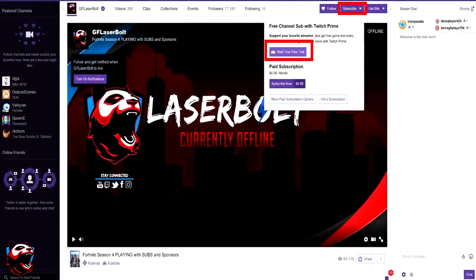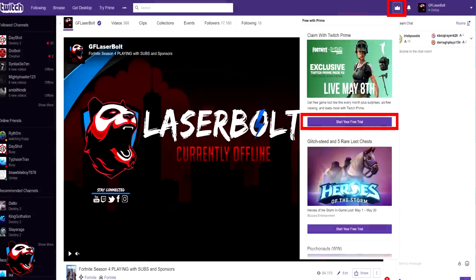You can definitely click on the link right there and subscribe to my channel. Once you guys already subscribe, you are then going to go to Twitch's main landing page, and you're going to see a little crown that shows up on the top. Click on this little crown, and it's going to give you a drop-down menu with the option to claim your reward.